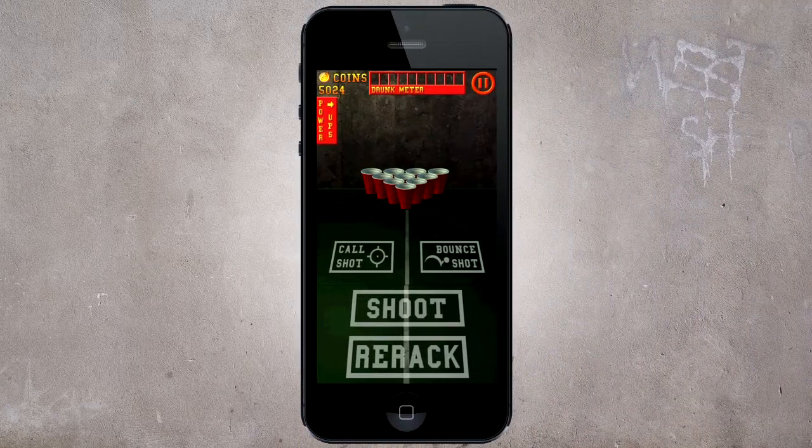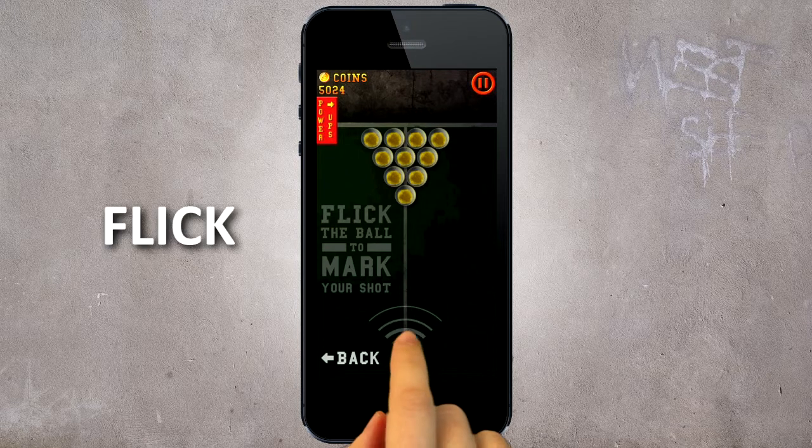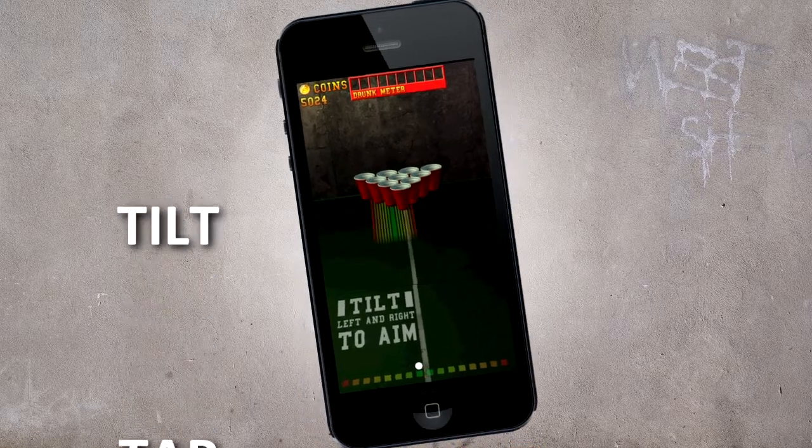That's because we created the most realistic skill-based game mechanic ever offered in a drinking game simulation. Click the ball to mark your spot, then tap the power meter, and tilt your device left or right to adjust your shot.